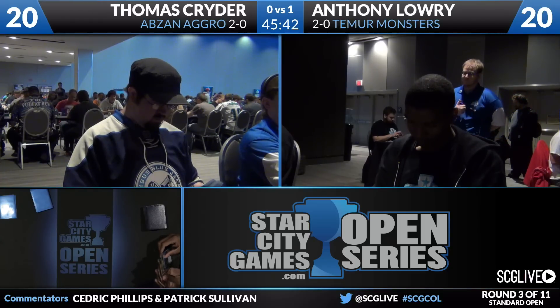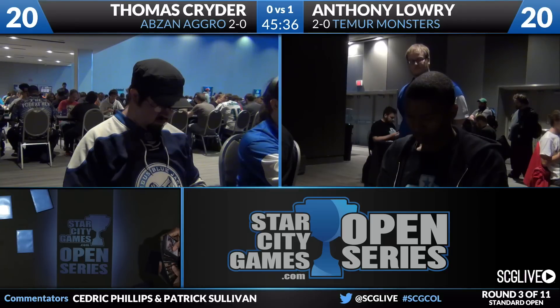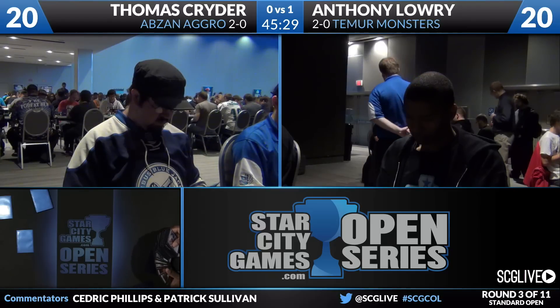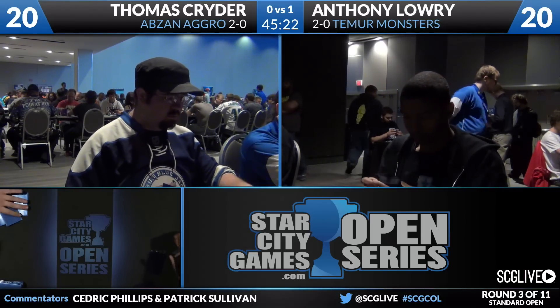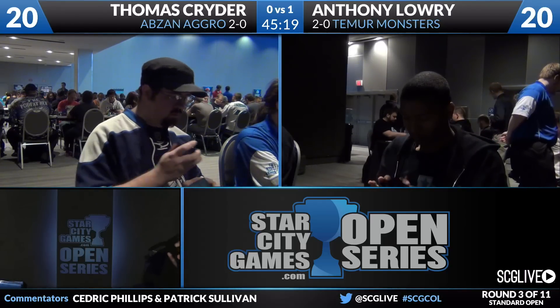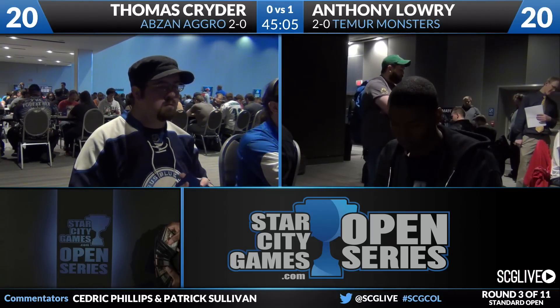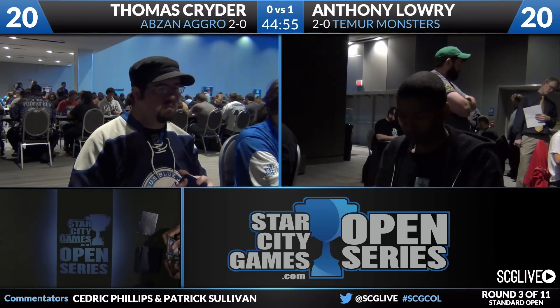Lowry's sideboard: two Disdainful Stroke, two Hornet's Nest, three Anger of the Gods, three Lightning Strikes, a Hornet Queen, a Clever Impersonator, a Surt Dragonclaw, a Destructive Revelry, and a copy of Hunt the Hunter — that one will not be coming in. Disdainful Stroke doesn't really have targets outside the Whip of Erebos. Hornet's Nest doesn't seem appealing given Thomas went to the skies. Lightning Strike and Anger of the Gods are good no matter what. The Destructive Revelry will likely come in since black aggro decks have so many bestowed creatures — it can kill Herald of Torment.